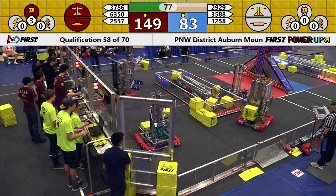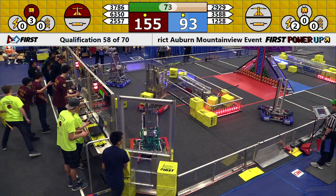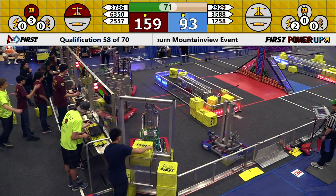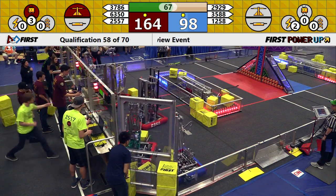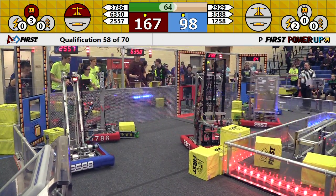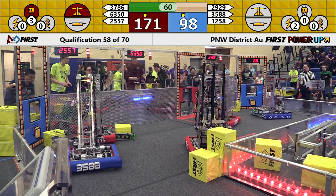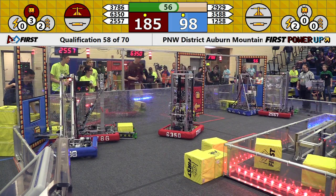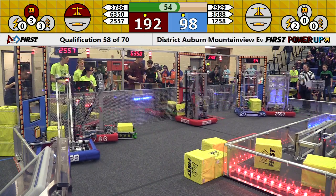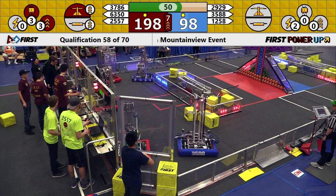Lots of movement still on the red side of the field. Four out of six robots are working on that side. We see 6350 Jedi out of Enumclaw — they work the exchange. Two more Red Alliance robots are right nearby. We'll see if Red Alliance is prioritizing those power-ups. If they want to claw for the lead, that is what they will need to do. More Power Cubes now placed in the boost portion of the vault.